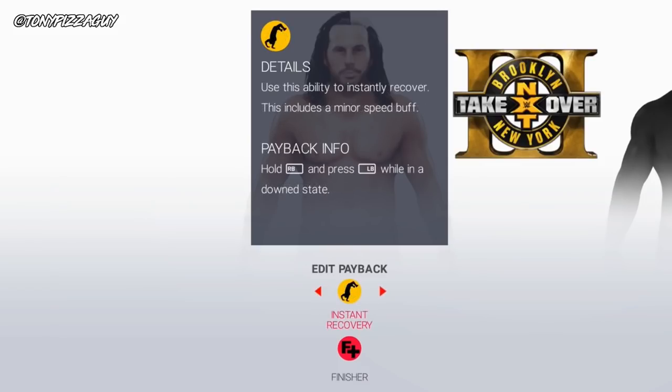Up next is instant recovery — a kip up. When you are downed on the ground, you can kip up and this also gives you a minor speed buff. Hold R1 and press L1 while downed and your superstar will kip up.